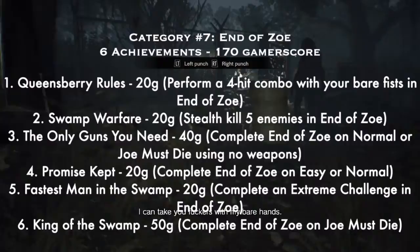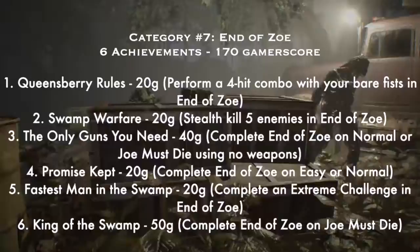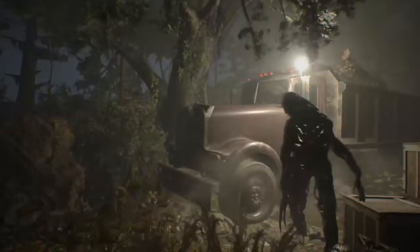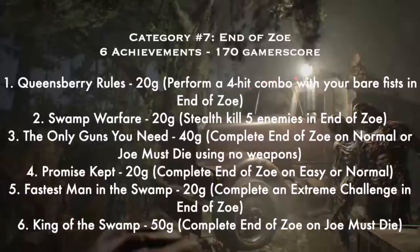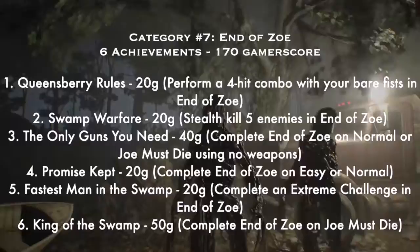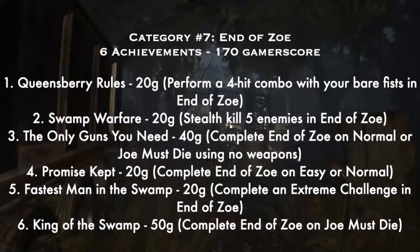Category seven is End of Zoe: six achievements for 170 Gamerscore. I say 'oh dear' about all of these because they were so hard. In this DLC you play as a character named Joe — he uses his bare fists and basically fights like Chuck Norris, punching monsters — it's really awesome. Number one: 'Queensberry Rules' — 20G — perform a four-hit combo with your bare fists; not super hard. Number two: 'Swamp Warfare' — 20G — stealth kill five enemies by crouching up behind them.